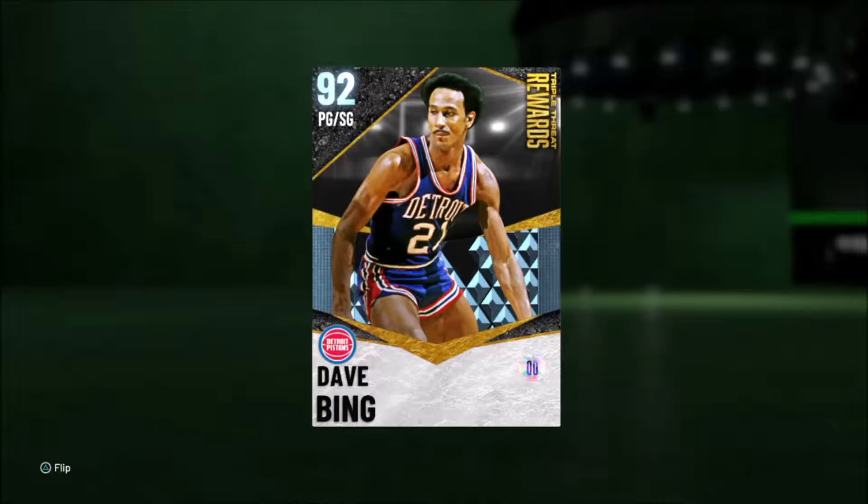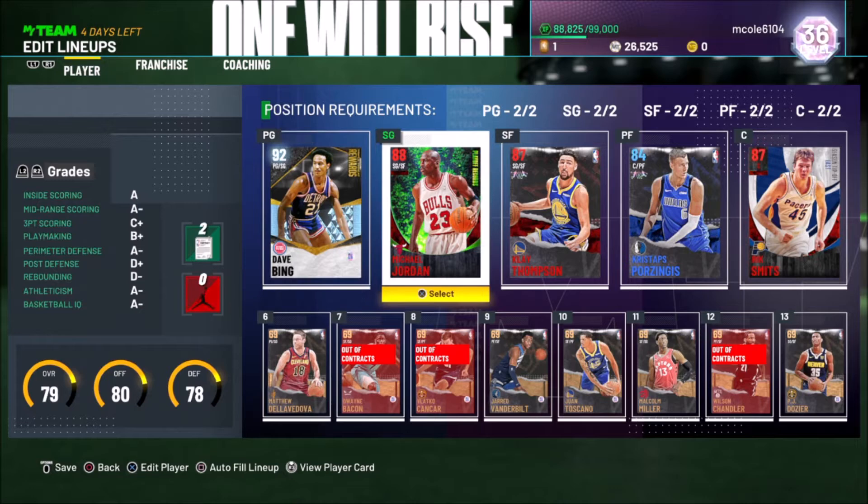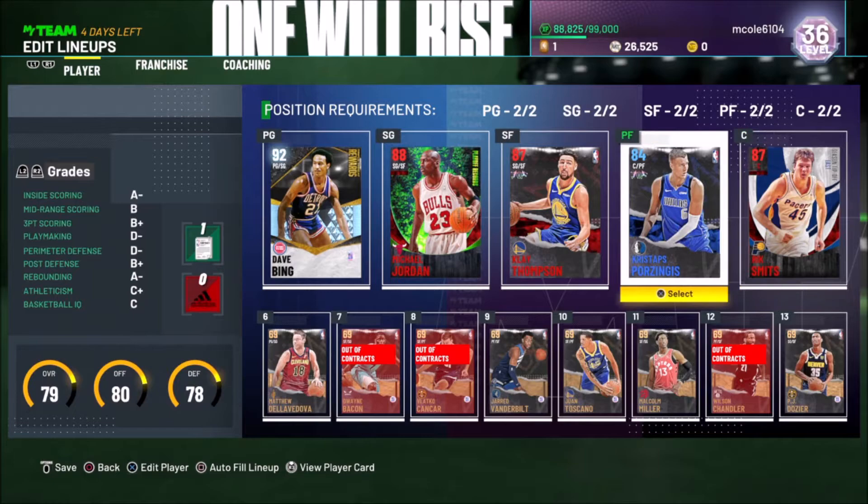Let's see how it plays. This is the diamond Dave Bing card that I got. The way you can get this card is triple threat offline — if you open the vault you can get lucky enough to pull diamond Brian Winters or diamond Dave Bing. I got diamond Dave Bing as my first diamond this year. So this is the team we're going to be running with: Michael Jordan, Clay Thompson, Porzingis, and Rick Smith, because I want a lot of rebounds and these are the two tallest players I have currently.